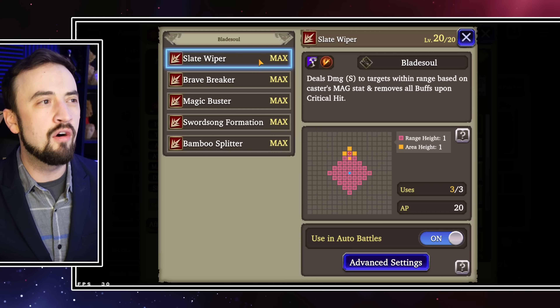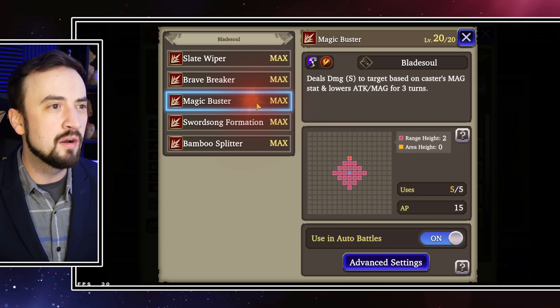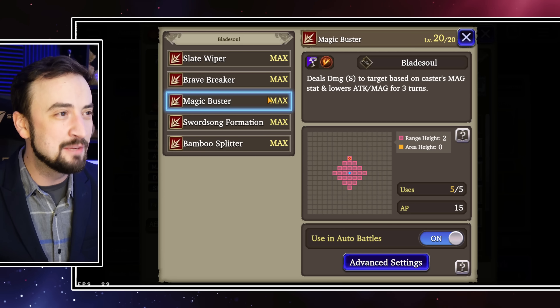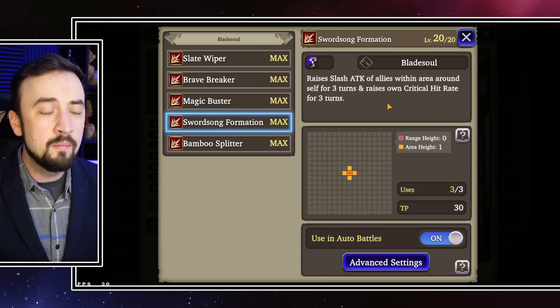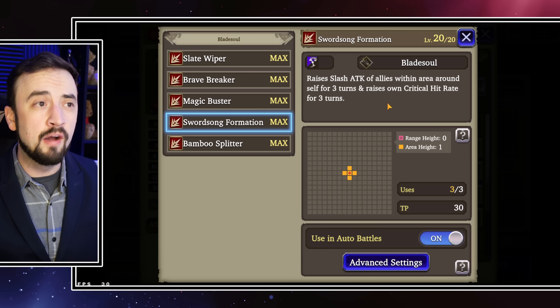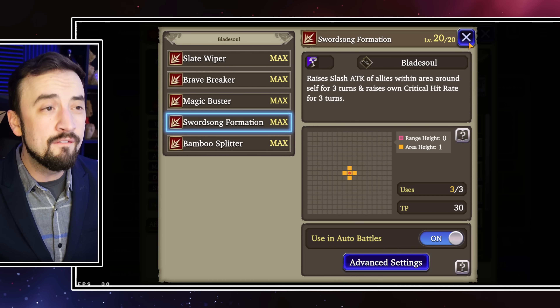It does not overextend what she can do with her magic 100% hit spells. I think her best slashing attack is from her main job. So I don't really care too much about missing out on Slate Wiper, Brave Baker, go words, Magic Buster, etc.